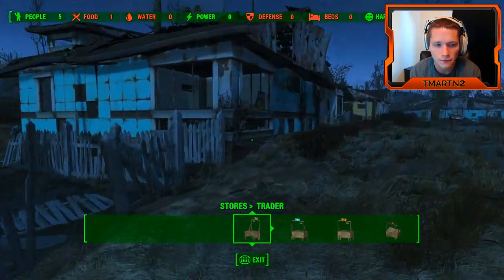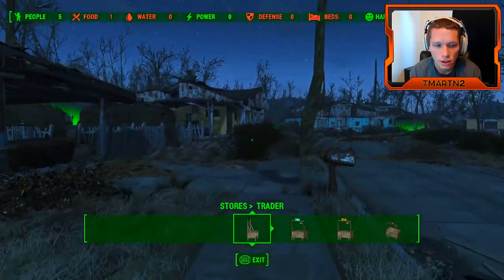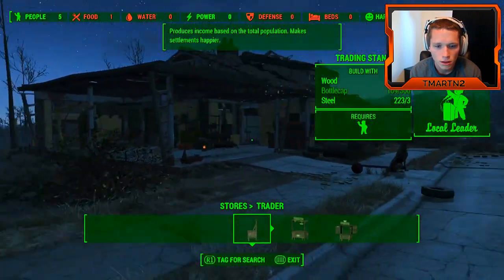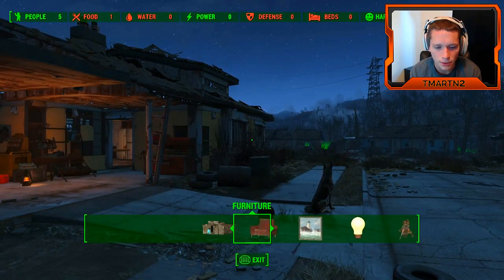So we're going to have to build some beds. We're going to have to build some defense. We're going to need food. We're going to need water. So I think first things first, we want some beds for people.